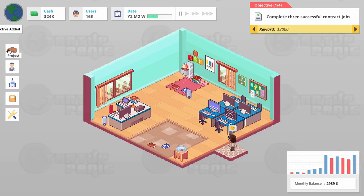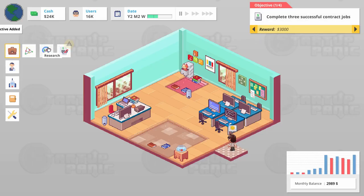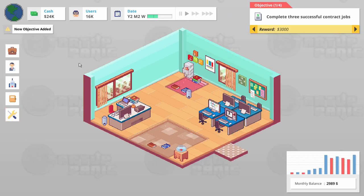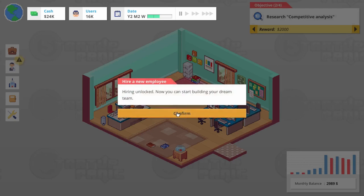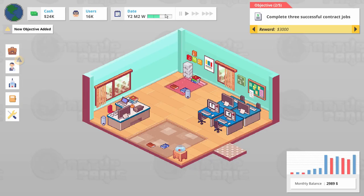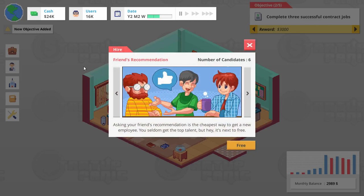In the meantime, let's hire some employees. We actually need to hire people — not contract work. I think the game has to unlock it for us. There we go. Hiring unlocked — we can start building our dream team. So now we can start getting employees in to do the contract work and the research thing and all the other schleppy things that we don't really want.